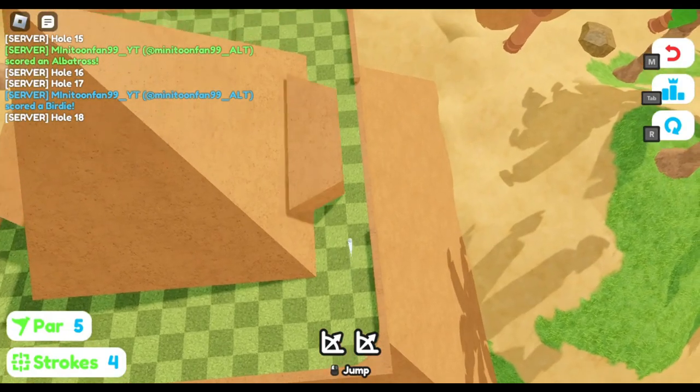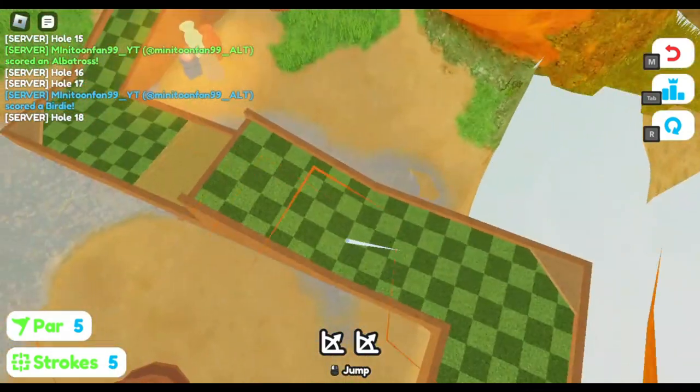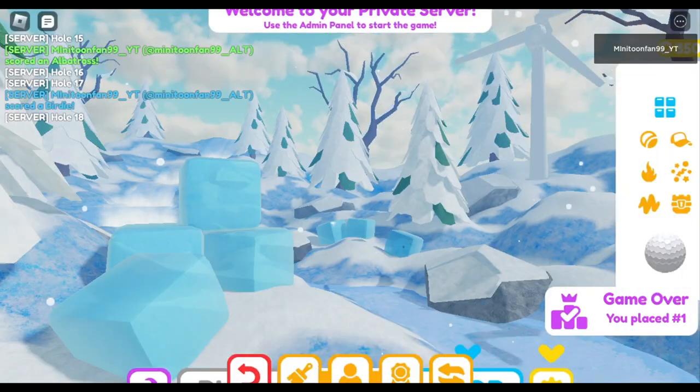Go into the Oasis map. On hole 18, aim for this tree and complete the secret course to get a confirmation message if you did it right. Then change your ball color to blue.